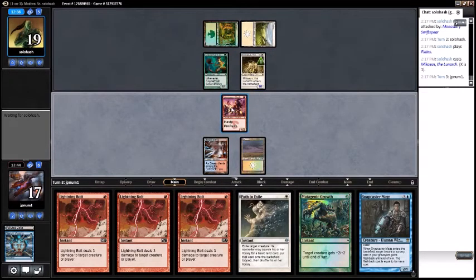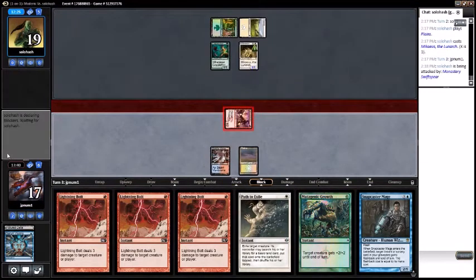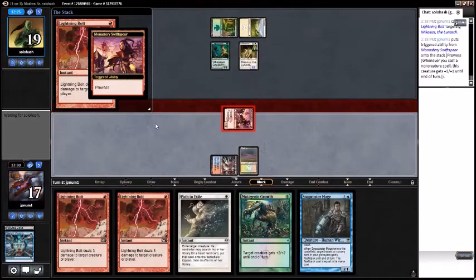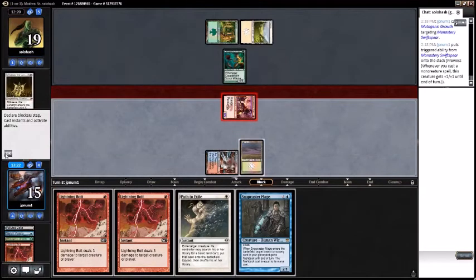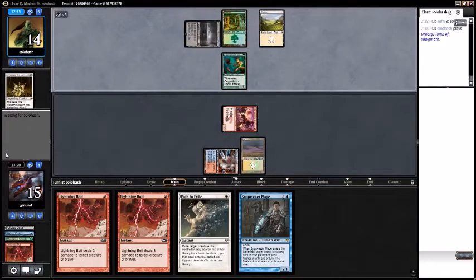As long as my opponent doesn't have the Leyline this game, I think I'm okay. Attack for one. They chose not to attack and not block — that doesn't make sense entirely to me, but we're going to bolt Michaeus. Also going to move in on this Mutagenic Growth, because once they start to clutter up the board I really can't do anything. It's at 14 to our 15, we now have black mana if we ever need it.